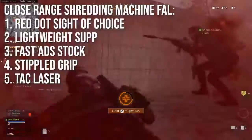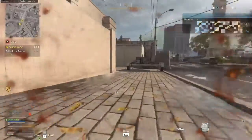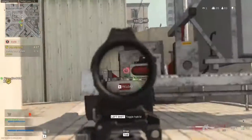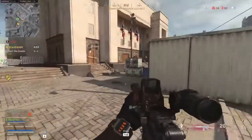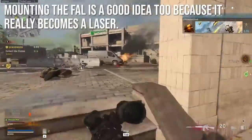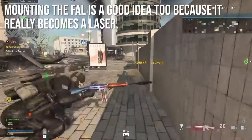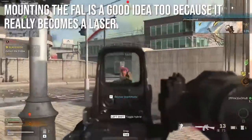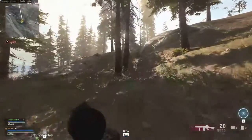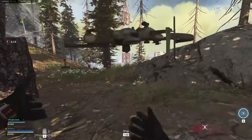There's another FAL class that also worked well for me - the close-range damage shredding machine. It uses a red dot, lightweight suppressor, fast aim-down-sight stock, stippled grip, and tack laser. This is more of a close-to-medium range FAL; you won't have quite the same long-range lethality, but the weapon is designed to allow you to react really quickly, snap aim, and headshot people. If you like burst fire, I'd trade out the stippled grip for the burst fire mod attachment. I also think that mounting the FAL is a great idea - it becomes a laser, really stabilizes idle sway, especially running the stippled grip classes, and lets you spam a lot harder with a lot less consequence.